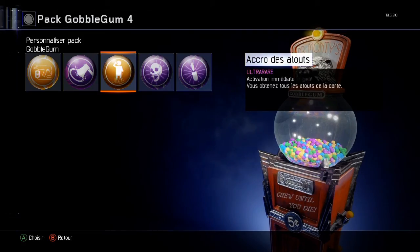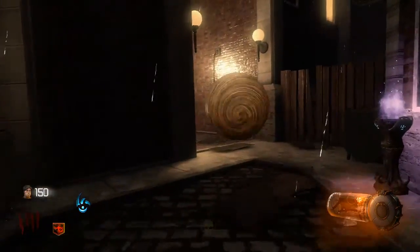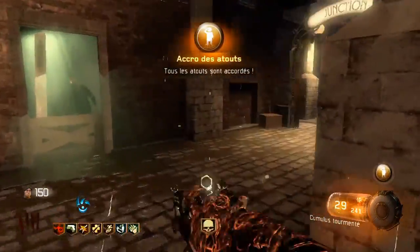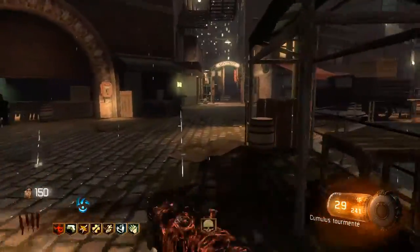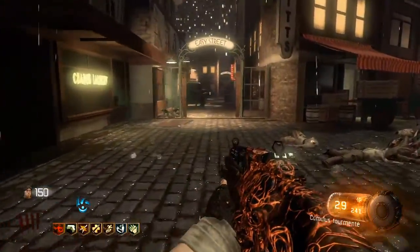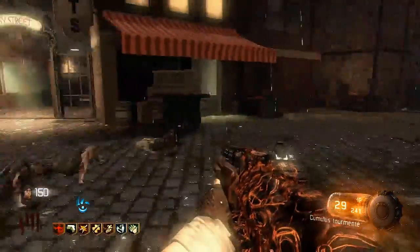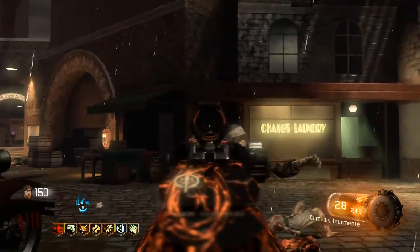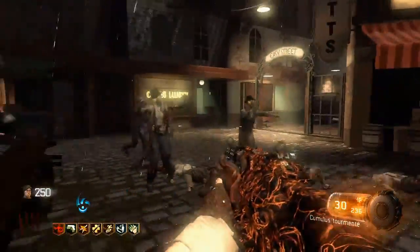Activation immédiate. Vous obtenez tous les atouts de la carte. Accro aux atouts — ça s'active directement. Vous voyez que j'ai eu les 6 derniers atouts, parce que j'en avais déjà un. C'est pas mal, mais le problème c'est que ça ne fait que pour vous — les autres n'auront rien du tout. C'est du perso.